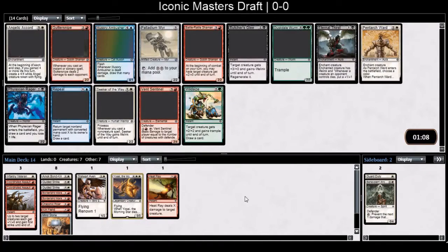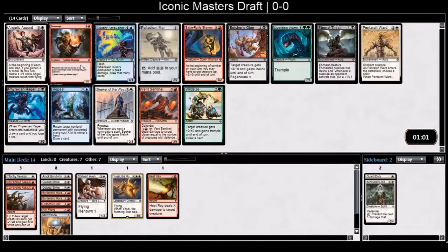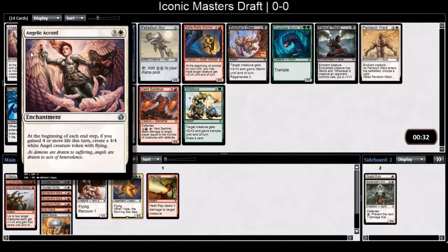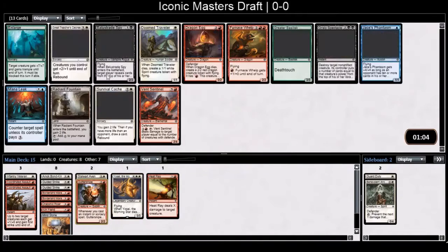Angelicor would be great if I had survival caches. There's also Seeker and Guttersnipe. I kind of like Guttersnipe over Seeker — it's an uncommon and I have a lot of spells, I can start chanting off spells without even attacking. Angelicor is really strong but I don't have life gain yet. That's more black-white. I'd want something like Student of Ojutai. Guttersnipe over Seeker — Seekers are common so you see more of those.